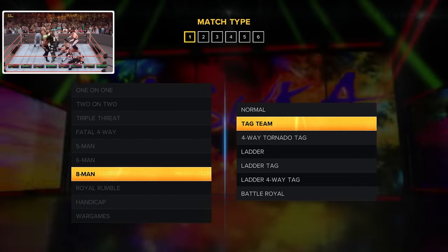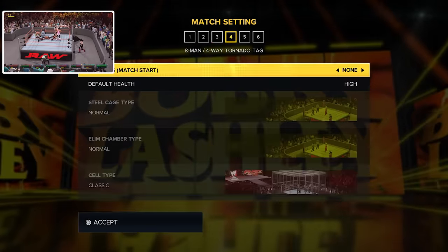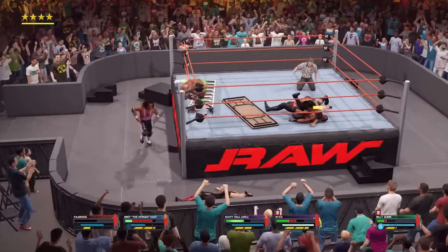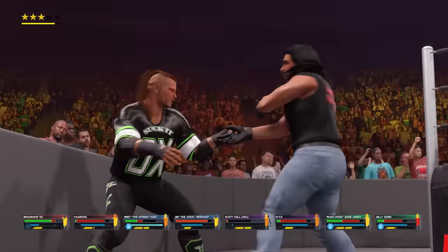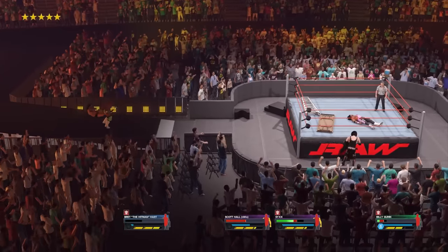Next is a fatal four-way elimination tag team match — we need Teddy Long back for this one. Head over to eight man match and select four-way tornado tag. Everything is normal on the second page for win conditions, but turn eliminations on for the rules. Mess around with different weapons to see what you like. This is one of my go-to tag team matches. It's really fun if your tag partner gets eliminated early, because then it's down to you to survive all the teams. Put the tag titles on the line and you're going to have a lot of fun.